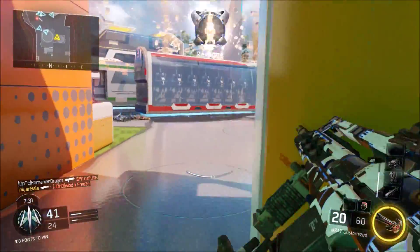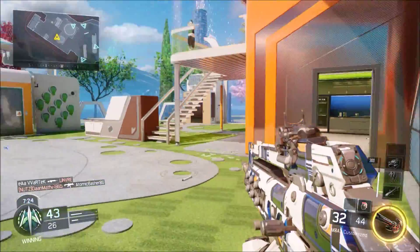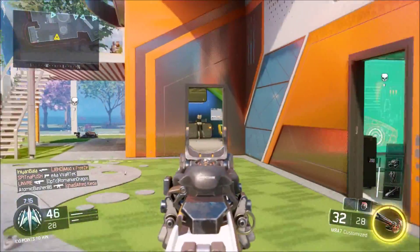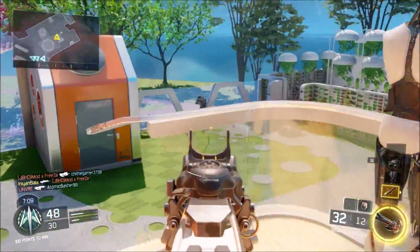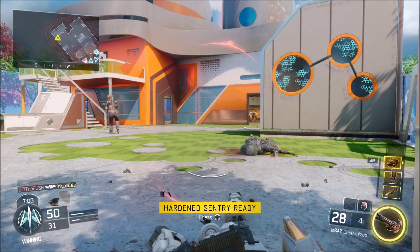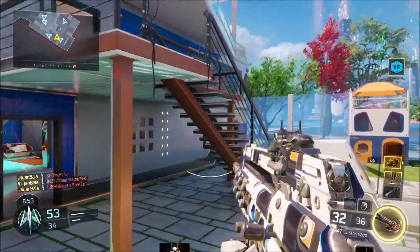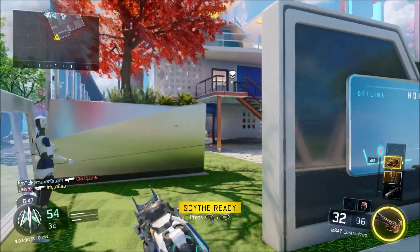I'm using the Seraph, which is the best specialist for team deathmatch in my opinion. The worst specialist is probably Gravity Spikes, because you can use the Ripper - but the Ripper might come to mind as weak too since it's not really a gun. Honestly I get killed by the Ripper too many times, it's annoying.